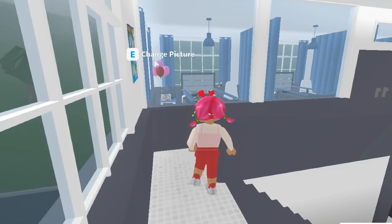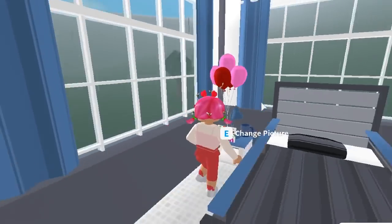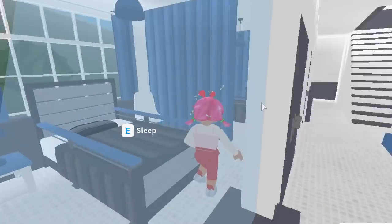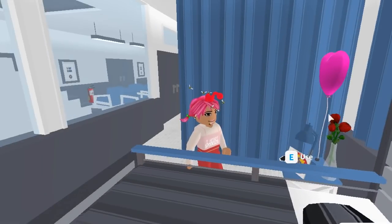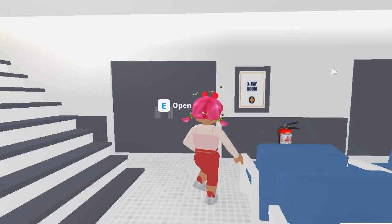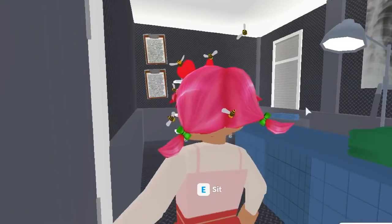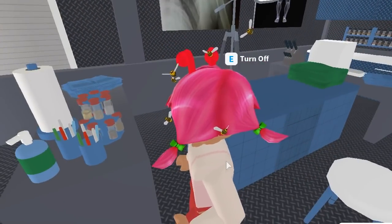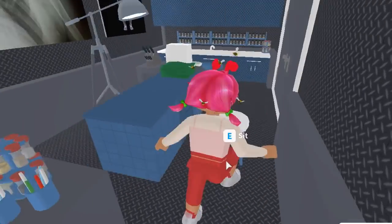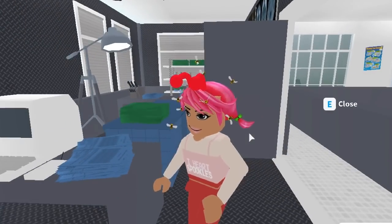Heading upstairs, the ward area hasn't changed too much but I've added some cute details. Over here there are get-well-soon cards, balloons next to the beds, and flowers that somebody brought — one patient has a card, flowers, and a balloon, very spoiled. We now have two X-ray rooms — before there was just one, and this other space was part of the ward. I've re-textured the X-ray rooms and I think they look a lot better. The second X-ray room is basically the same but flipped.